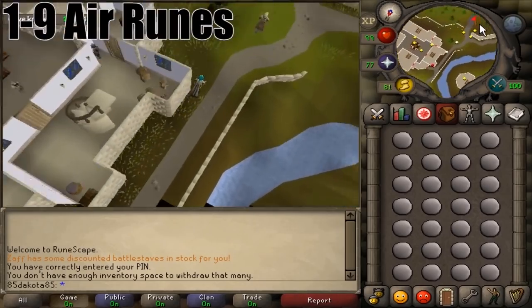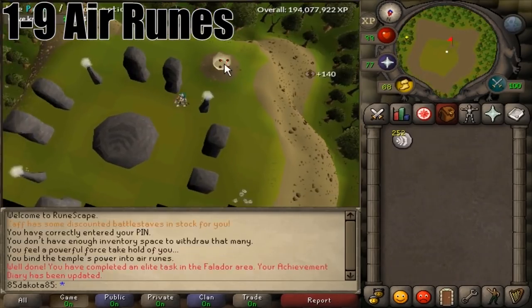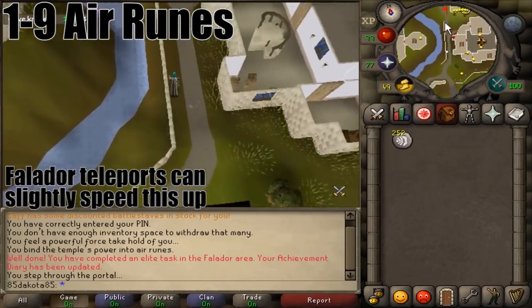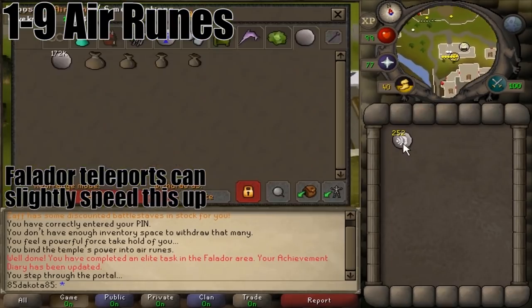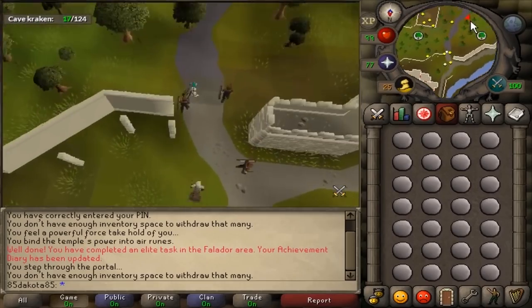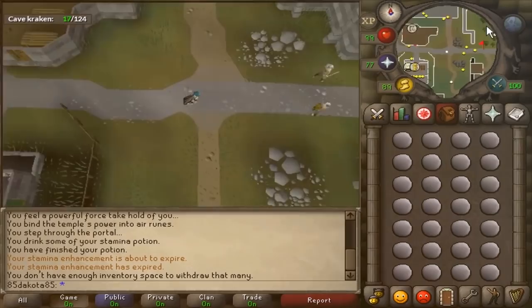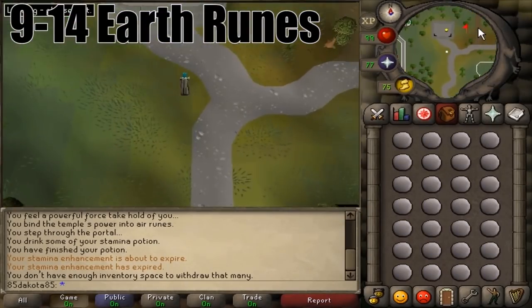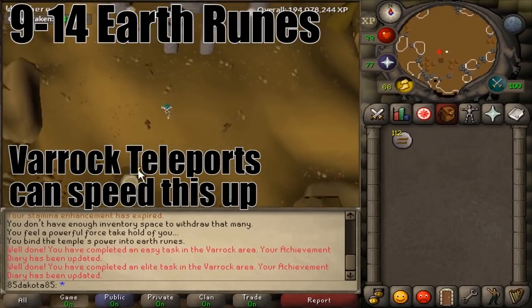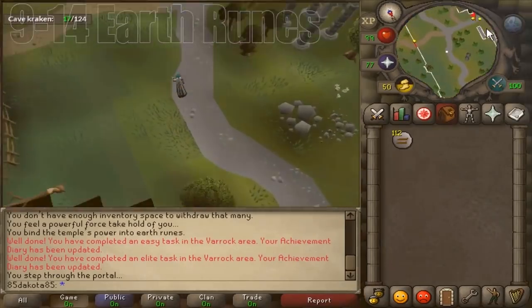From levels 1 to 9, you're going to want to craft air runes. The air rune altar is just south of Falador, and you'll need either an air talisman or an air tiara to get in. If you're using full graceful, you'll have to decide between the full set or the extra inventory space. Levels 9 to 14, you could move on to earth runes — the earth rune altar is just northeast of Varrock, near the Lumberyard.